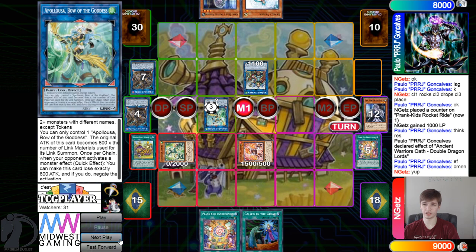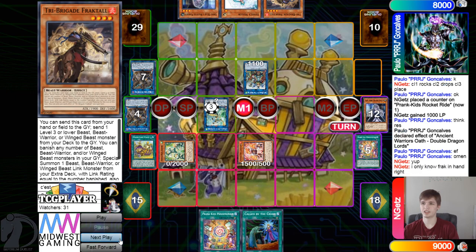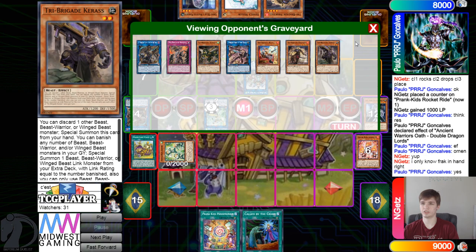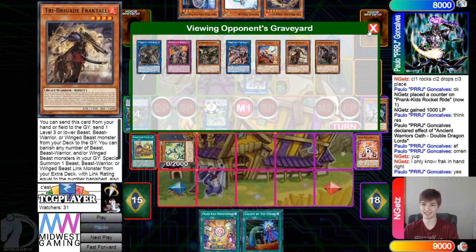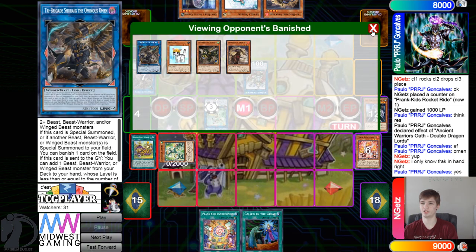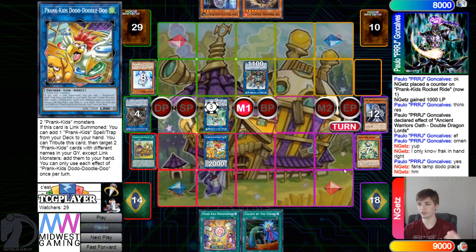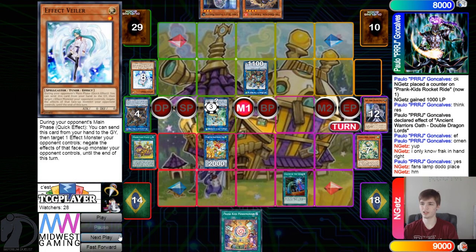Omen effect searches — searching out Fractal from deck to hand. That's a little interesting. They could have added Kit, or an Omen — I meant Nervo — they could have added Nervo there too. Then get rid of those for Doodle. They're going to be getting those effects — all four — chain link five: Valor, then chain link six: Called By on the Valor.